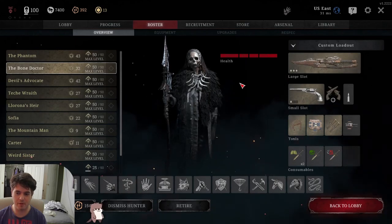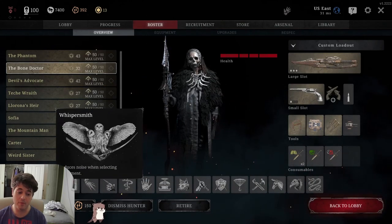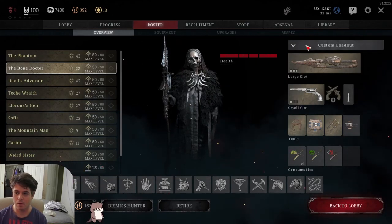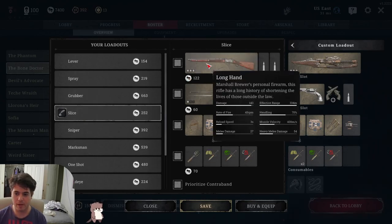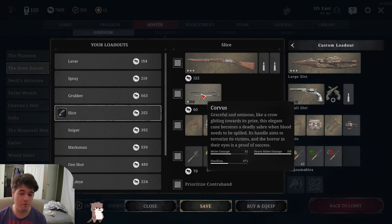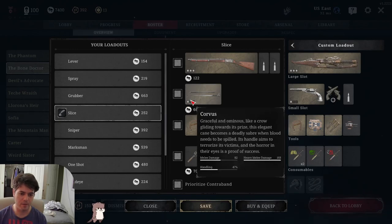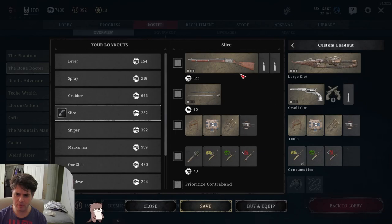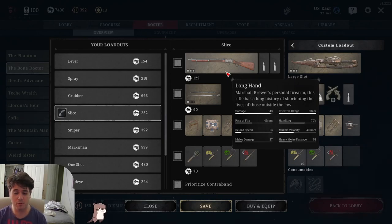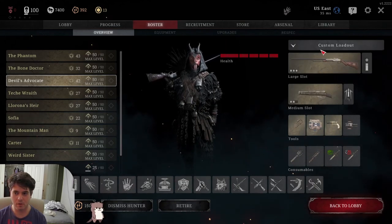Next up we have the melee build — the Bomb Lance. You'd typically build this way if you started with Silent Killer, Whisper Smith, or Devotion. The way this build starts for me is I just take a Martini Henry with no scope — really simple, straightforward long range weapon — and then I take the saber. This is probably going to change in a future update; I might just start with the Bomb Lance right away and then have the Sparks pistol in the second slot.